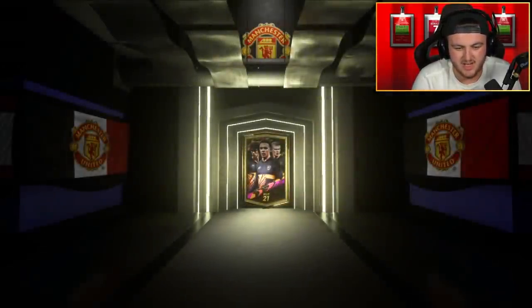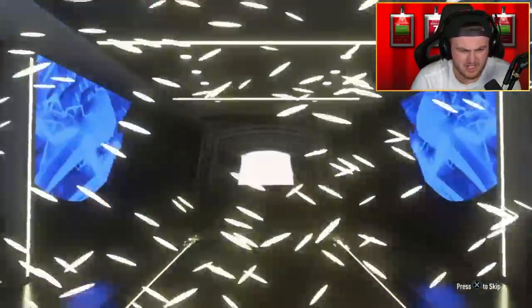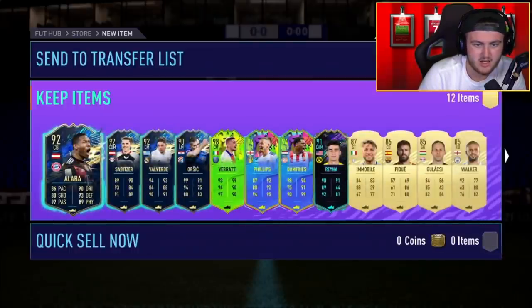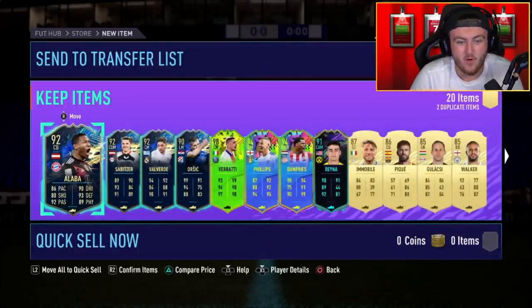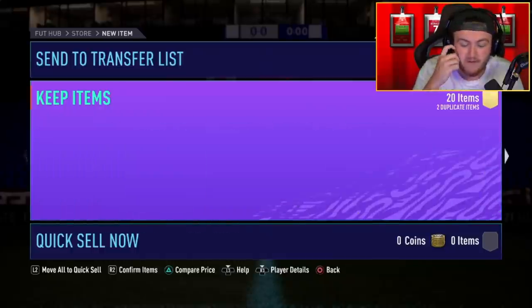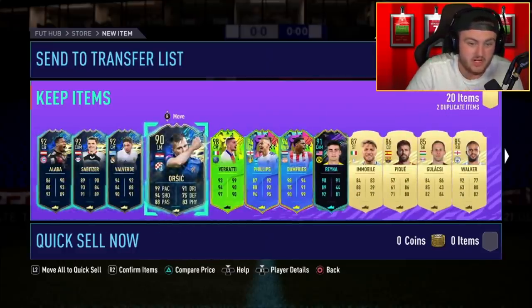84-plus times 20 now. I want to see big cards, at least a 97 in here. Team of the Season — Alaba, not a bad card. What have we got hiding behind the Team of the Seasons? 98 Verratti, 94 Phillips, 94 Dumfries. 93 Spinazzola and 93 Bo as well. That ain't bad at all — Verratti's a good pull. That's pretty solid.